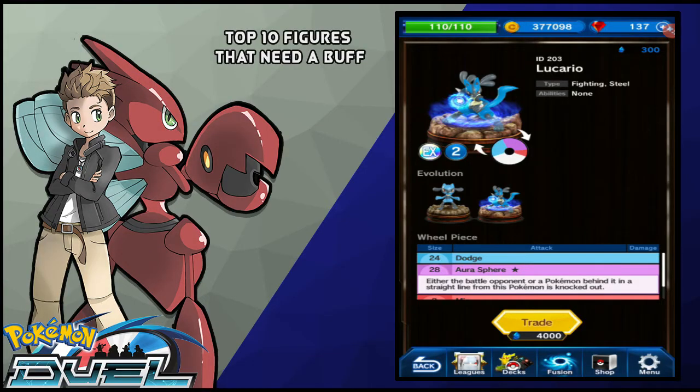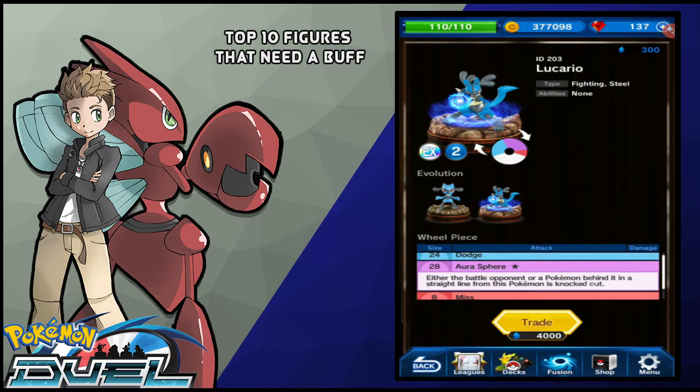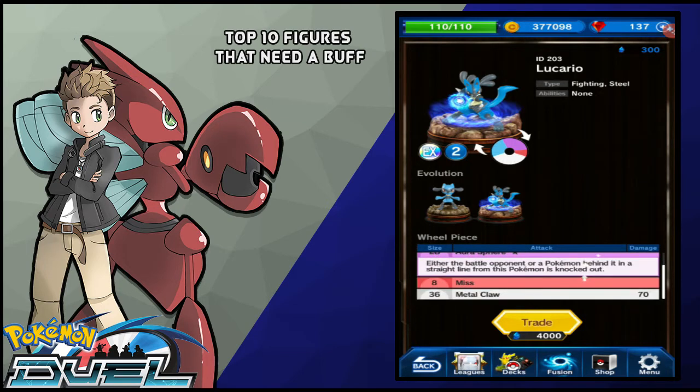Sitting at number 8, we got Lucario. I thought this thing would be a 3MP Pokemon just by the looks of it — it has a similar wheel spinner compared to Greninja, Genesect, or any of the runners in this game. And honestly, this Pokemon is pretty underwhelming for an EX, considering it has a 1-star purple move, a quarter of the wheel is dodge, an 8% miss, and a 70 Metal Claw. Metal Claw really isn't that good of a move — it only hits 70, which is pretty underwhelming.